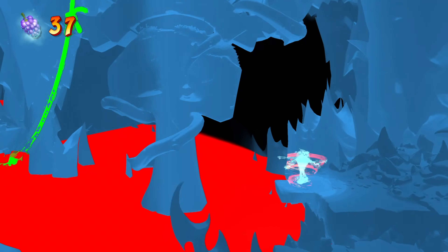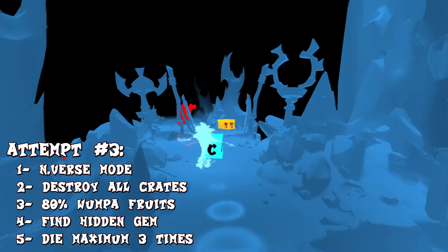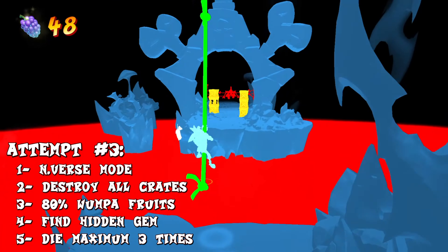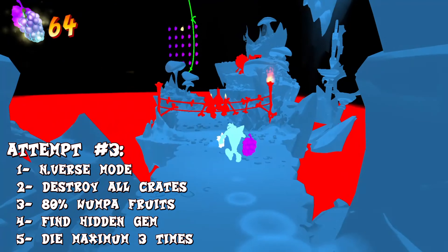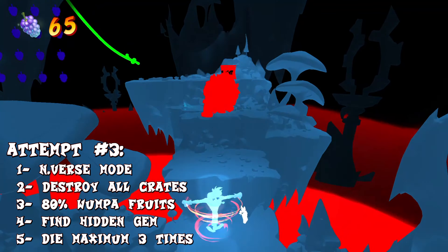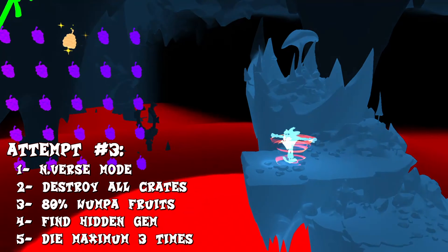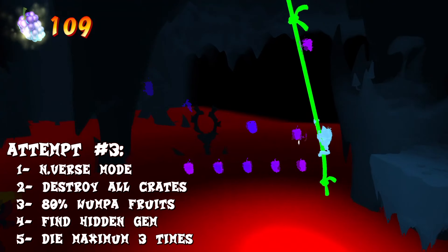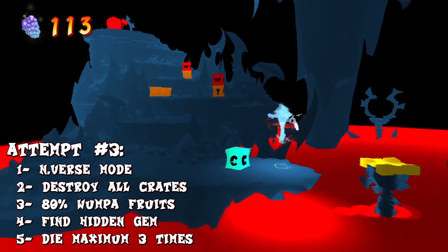Now once you are done with the trial, you will have to do a third attempt, which you will need to do the same as the first attempt but in the inverse mode. You have to destroy all the crates and collect 80% of the fruits, find the hidden gem, but this time you are allowed to die 3 times, so it's a little bit better. The concept of the inverse mode is that the level is flipped horizontally, and there is a unique filter applied for each map. It's not that particularly hard — just try to be careful and patient because there is no timer, so that's a good thing.